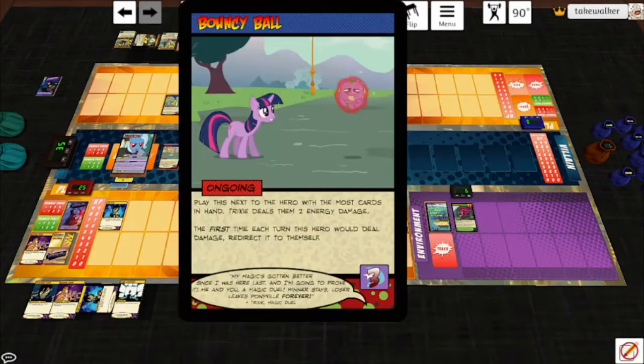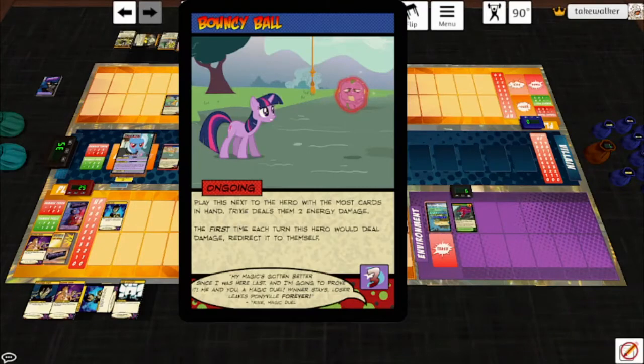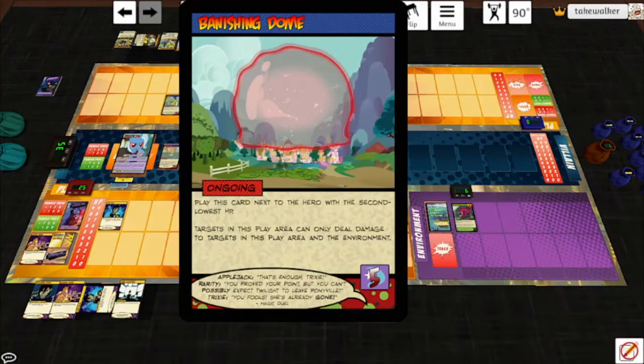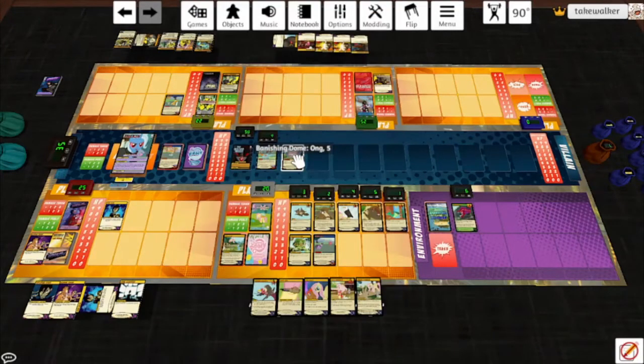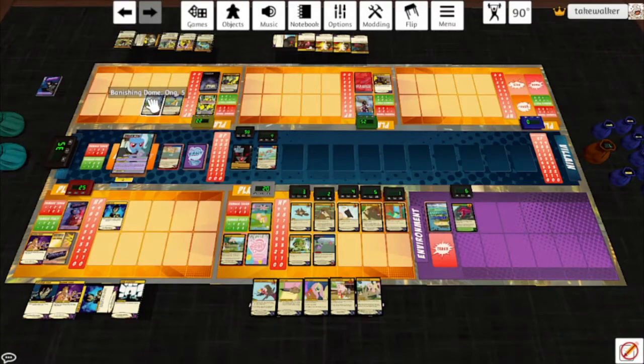Then we play a card: Bouncy Ball. Play this card next to the hero with the most cards in hand. Trixie deals them two energy damage. First time each turn this hero would deal damage, redirect it to themselves. I'm going to give that to Fluttershy because she doesn't deal damage — she has literally one card that lets her deal damage. End of turn, play the top card of the villain deck: Banishing Dome. Play this card next to the hero with the second lowest HP — that is Pyre. Targets in this play area can only deal damage to targets in this play area and the environment. When he draws that Rogue Fission Cascade, he'll just hit himself. That's all that he deserves.